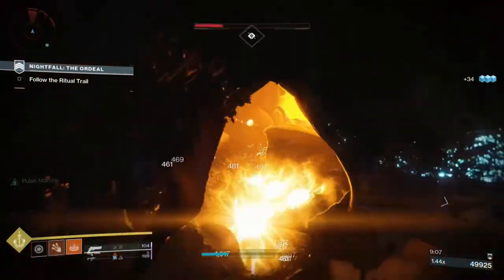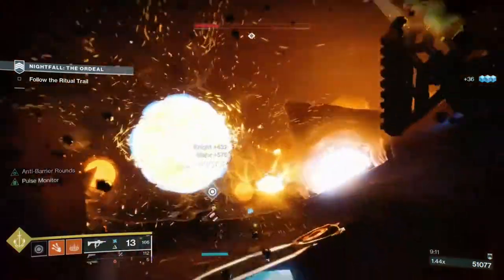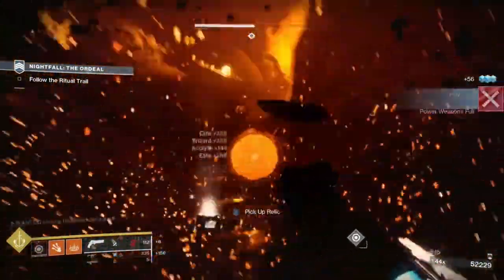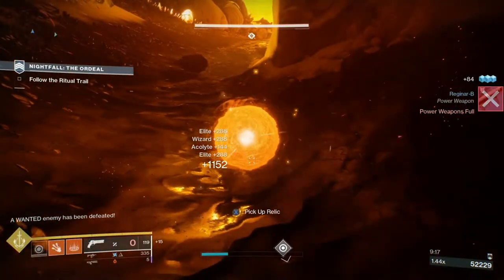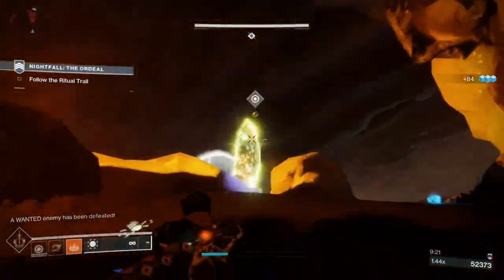We've managed to spawn two warmind cells with these grenades, and upon destroying the first one we get credit for killing a Wizard and an Acolyte. Destroying the second cell doesn't credit any kills, but as I'm throwing this orb I'm getting damage ticks, so someone in this room is taking damage from it.